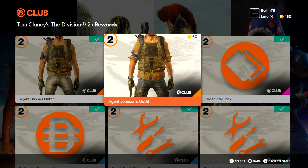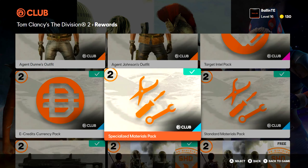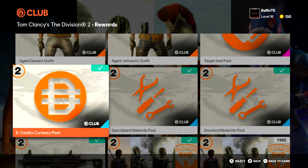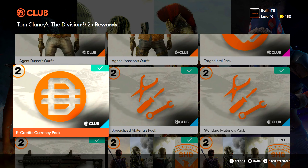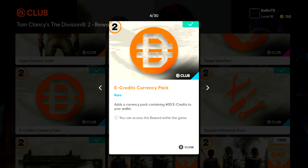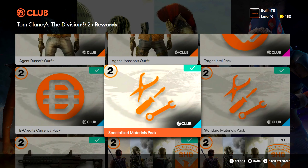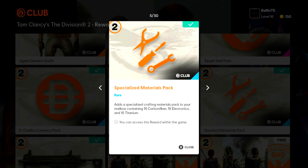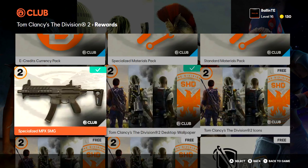Quickly, I want to go through some of the important ones I'd recommend buying. If you're a new player, you have the e-currency pack which is 400 e-currency — it isn't a lot but it's better than nothing. Then you have your two specialized material packs: one gives you carbon fiber, electronics, and titanium, and the other gives you ceramics, polycarbonate, and steel, which can be used for crafting weapons.